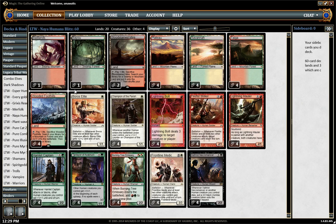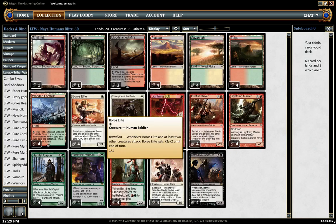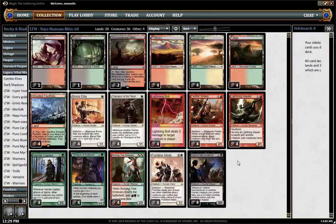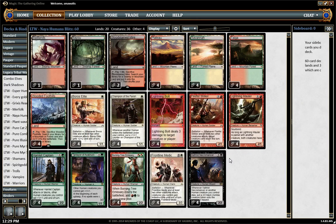Our creature base is pretty simple. As far as one-drops go, we have Boros Elite and Champion of the Parish. I considered running Experiment One, but he only has the potential to get to about a 3/3 in this deck, which makes him about as good as Boros Elite most of the time and not significantly better. There are many better two-drops to run, so I decided not to.